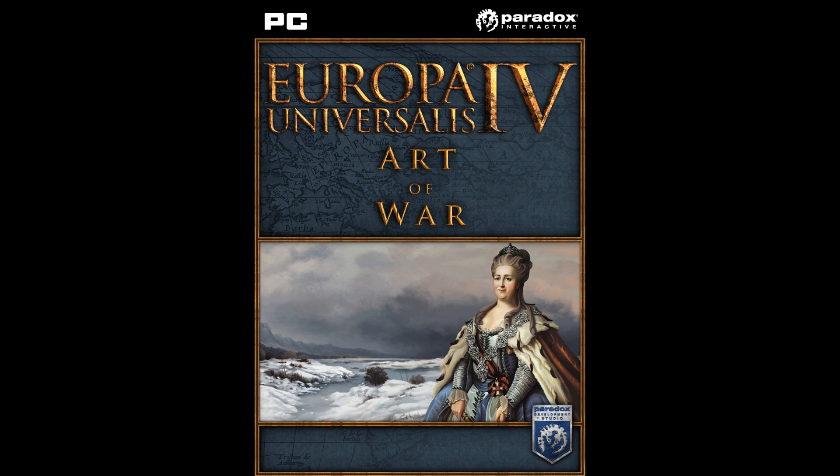In Europa Universalis 3 and 4 there's been vassals and kind of client states, but this time it's actually proper client states — satellites — which are independent but which kind of work towards your goal, in the same way that colonies technically work, but a lot more independent.